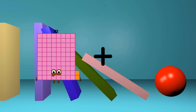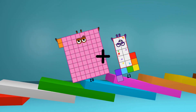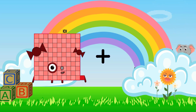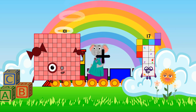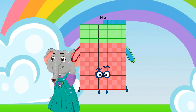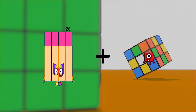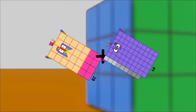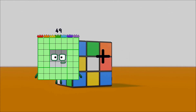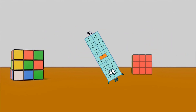82 loss, 17 equals 99. 101 loss, 44 equals 145. 28 loss, 69 equals 97. 49 loss, 3 equals 52.